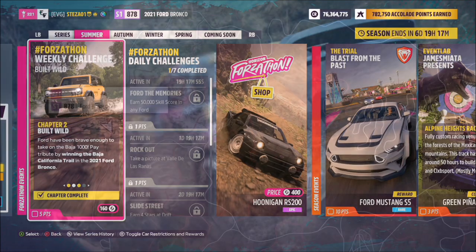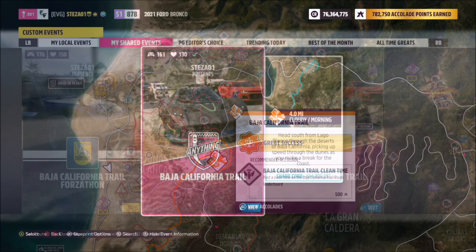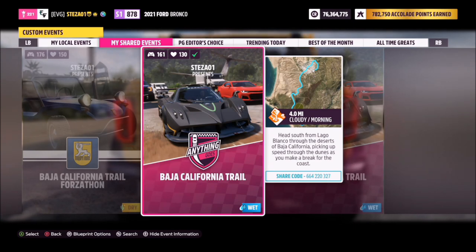The first challenge simply wants you to win the Baja California Trail in your 2021 Ford Bronco. That is the dirt off-road race located in the Dunas Blancas region, as you can see here.